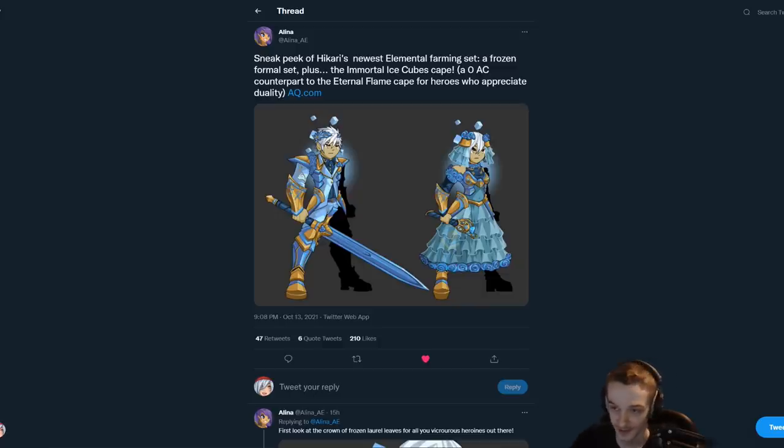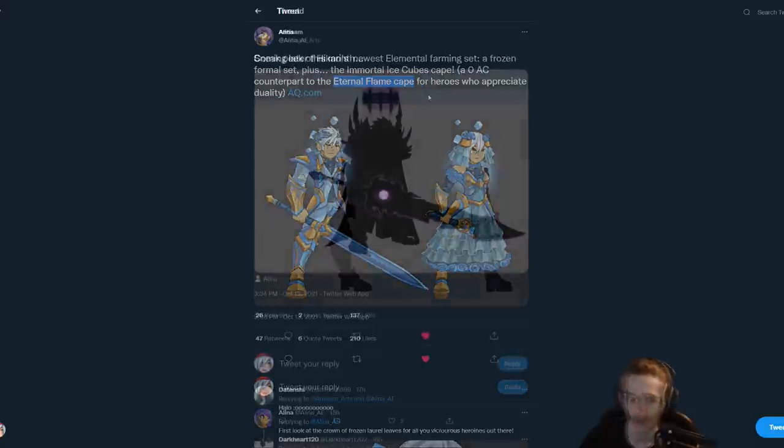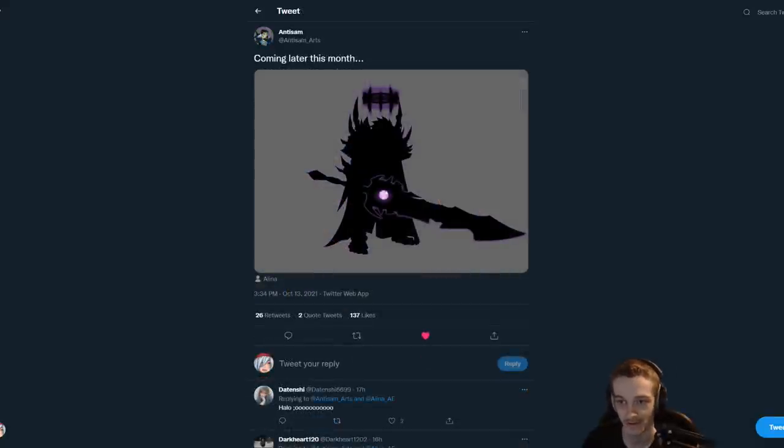Hikari's newest elemental farming set is going to be zero AC. The ice cube cape is a zero AC counterpart to the eternal flame cape. That might mean Hikari is getting married — I think there was talk of that, but I could be wrong. Anyway, the eternal flame cape is associated with Hikari, as is this upcoming item, and it looks really cool.